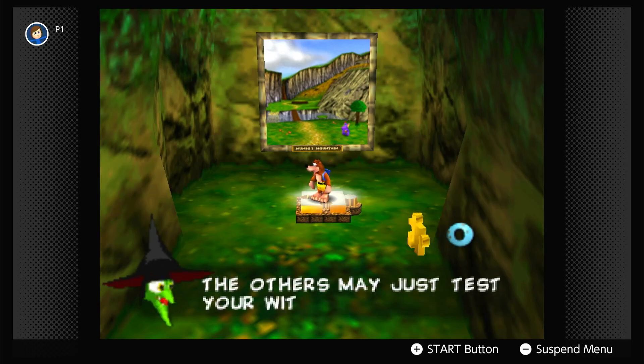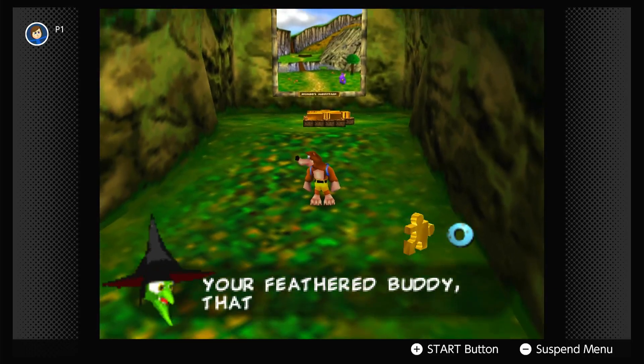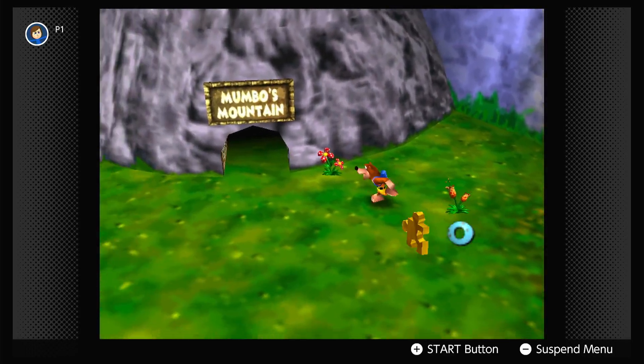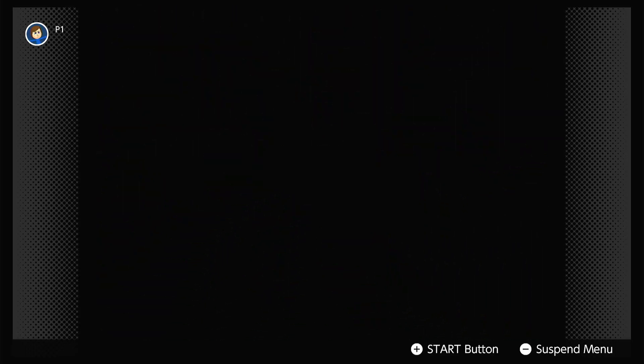Grunty says: 'That was such an easy fit. The others may just test your wits. Your feathered putty that you've brung, useless like a pile of dung.' Anyways, let's head into our first ever level.